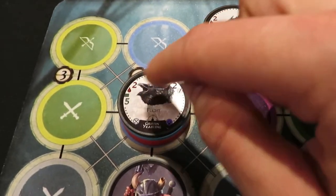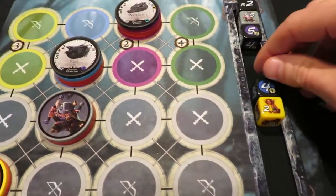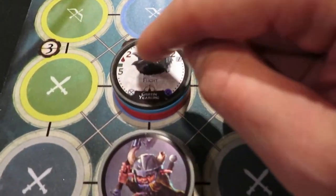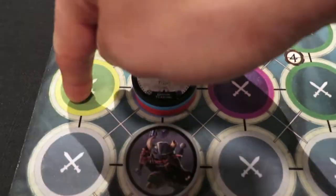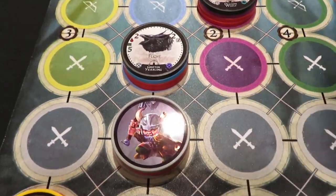We'll focus on the melee baddie first. If it was the melee baddie's turn in the initiative meter, then this individual — the griffon yearling — would be activating and attacking an individual in an adjacent spot. In this particular case, it would be Tantrum.